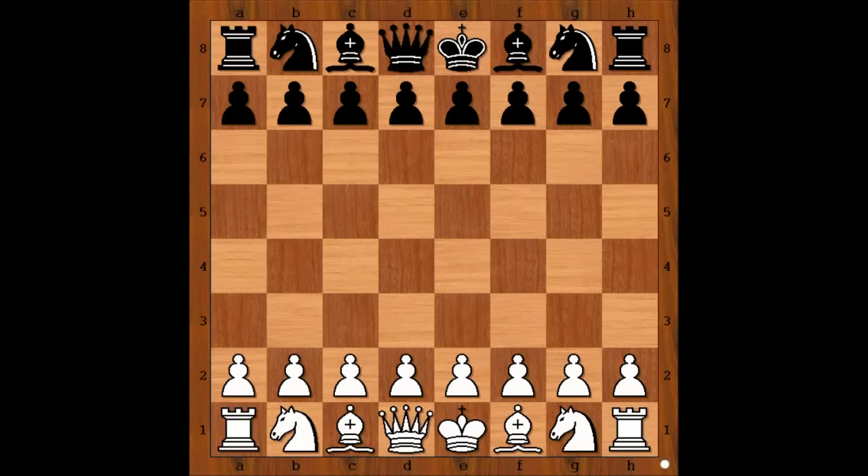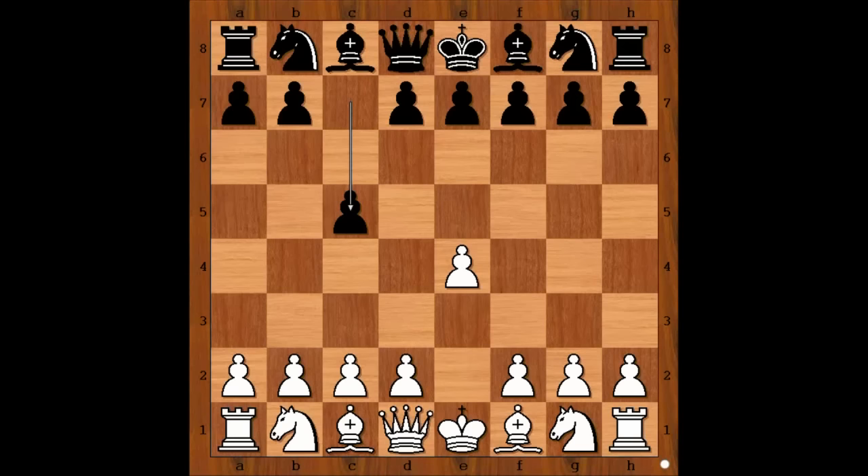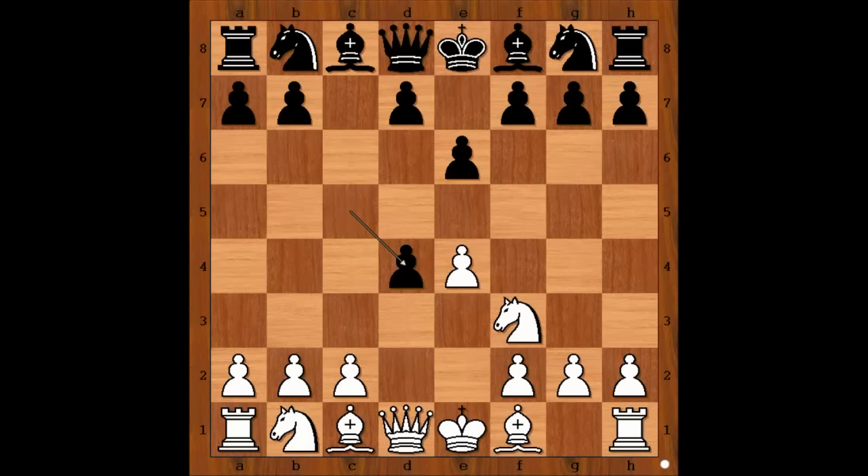Magnus Carlsen had white pieces and he started with e4. Vladimir Potkin played c5, the Sicilian Defense. Nf3, e6, d4, cxd4, Nc6, Nc3, Qc7, Be2, e3, a6 — preventing Nb5.